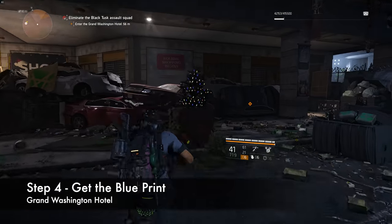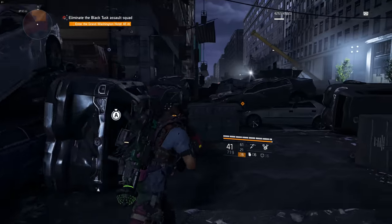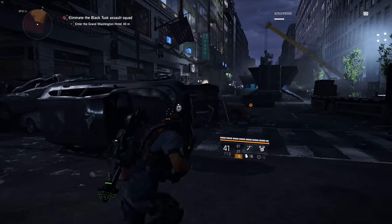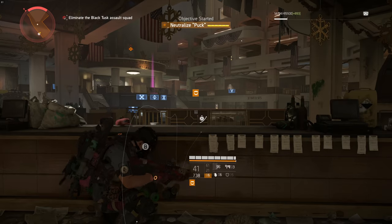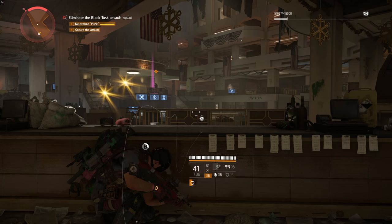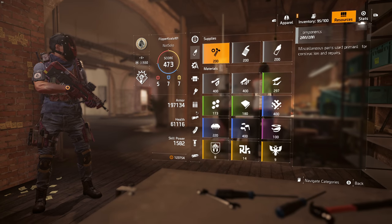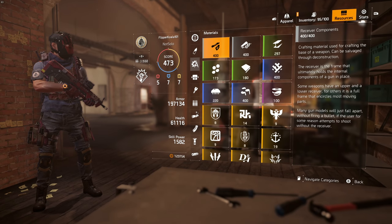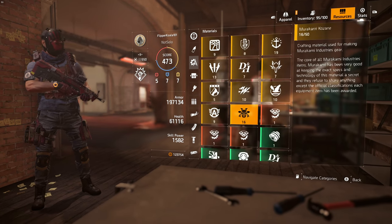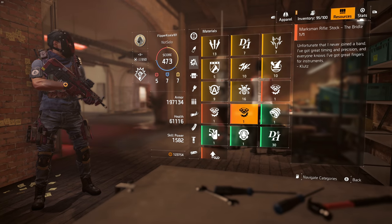Step four: get the blueprint from Grand Washington Hotel. You need to come to Grand Washington Hotel and once it is in the invaded rotation, you will face your first boss called Puck, whom you need to kill to grab the blueprint. There is a bit of RNG here so you might want to do this again and again until he drops it. If you don't have the rest of the components, the chances of a blueprint drop are pretty slim, so try to grab the rest of the components first before going for the blueprint.